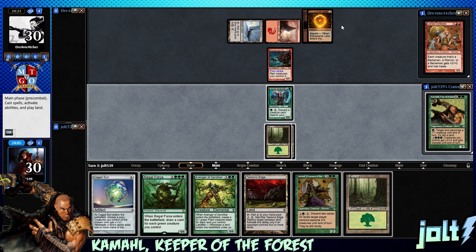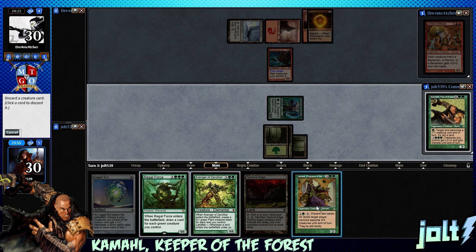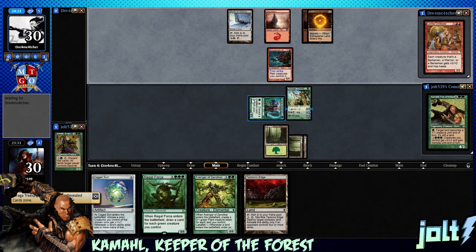I almost picked up some of the Inventions but opted not to. Let's get the forest down. I kind of want to cast it right now, so let's activate Fauna Shaman - actually I want to hold on to both these. Let's chunk the Empress of Beasts and grab the Tree Speaker. Goes into the hand - let's get it down. We're gonna pass the turn.